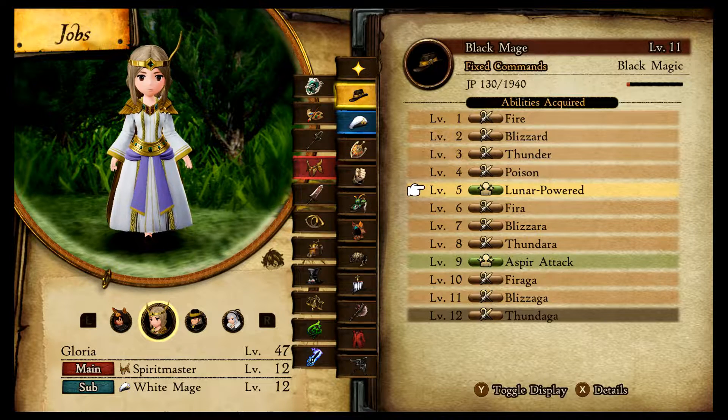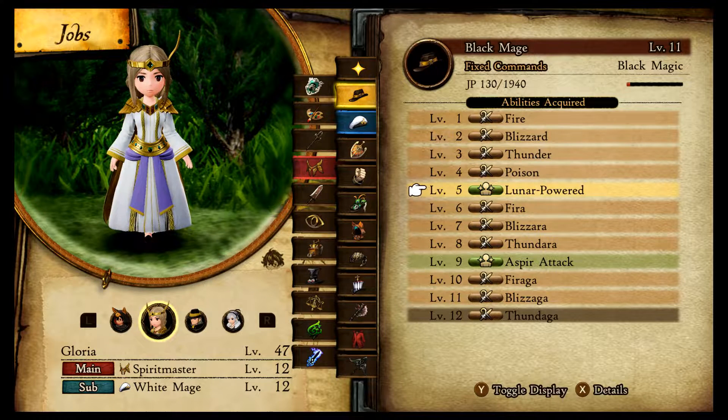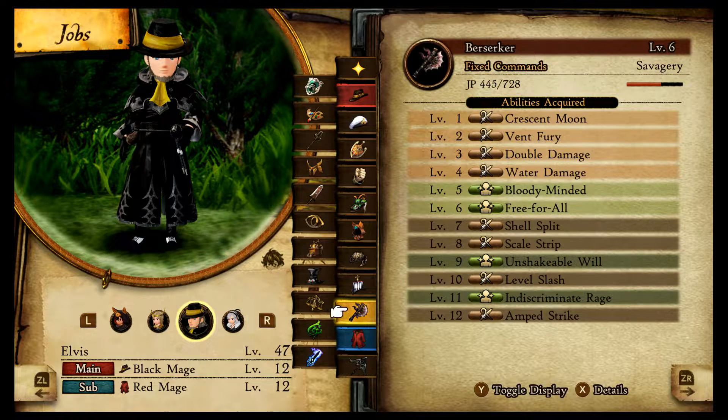Another one for your mages is Solar Powered, which lets you recharge your MP during the day. You also want the Black Mage equivalent, Lunar Powered, which restores your MP at night. If you put them together you restore your MP all the time — that's pretty cool. I have that for Gloria and Elvis, my mages, and it comes really in handy because they use up a lot of MP.